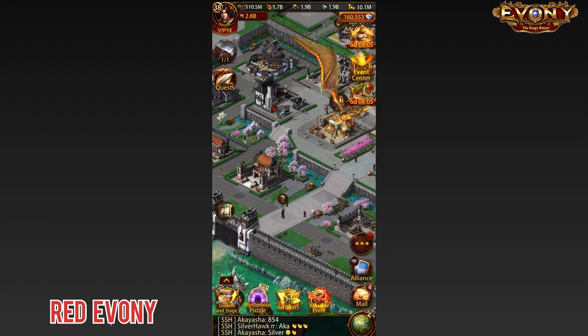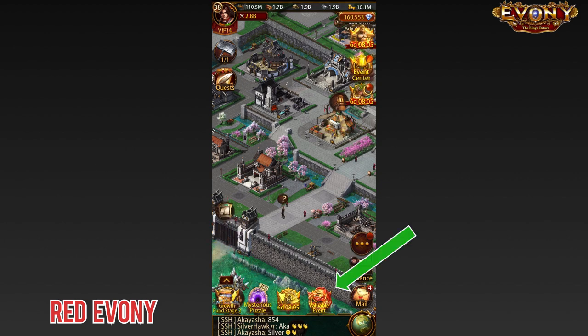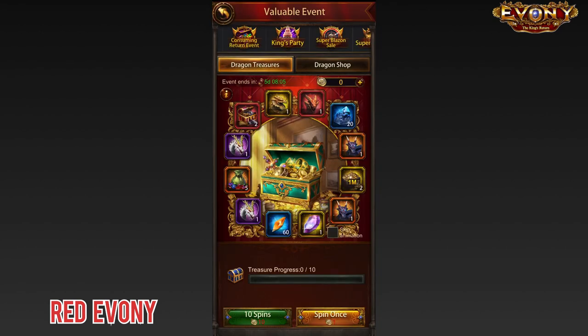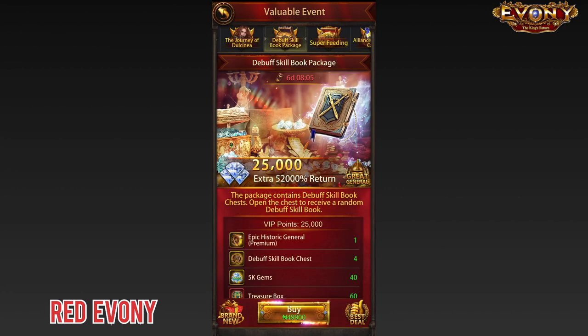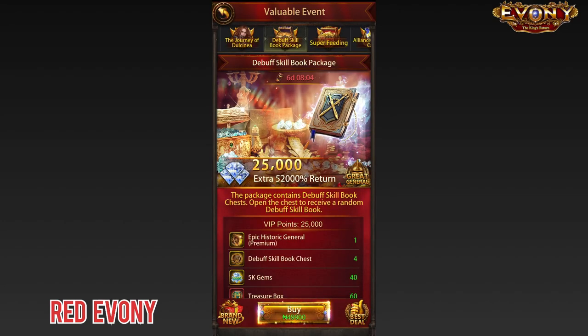For anyone that doesn't know, Evany released a package where you can buy debuff skill books to put on your generals. To get to the package, you come down here to Valuable Event, tap on it, scroll over at the top until you get to Debuff Skill Book Package — and here it is. It's a hundred dollar package. Amongst the stuff that you get, you have the debuff skill book chest, and you get four of these chests in each package. If you use double downs, which you can, then you'd be getting eight books for a hundred dollars.